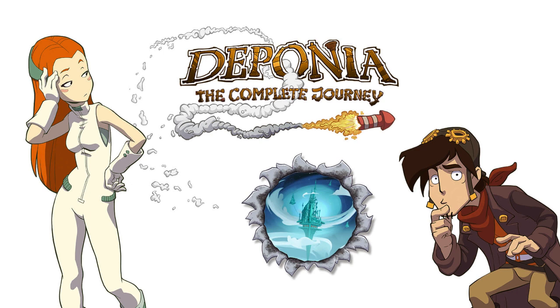Once you get to the Organon cruiser, you're supposed to make your way to Elysium from there. However, when he gets up there he actually stumbles across Goal, a woman from Elysium. This sort of captures his heart. There is also a plan to blow up Deponia, but since she knows there's life on Deponia she's obviously not going to give the okay. She was there with her fiancé, a gentleman named Cletus.